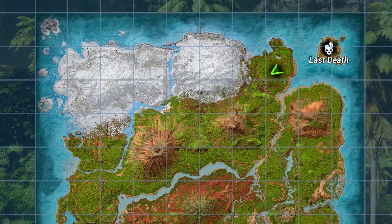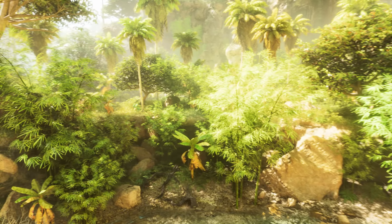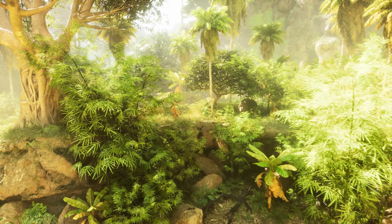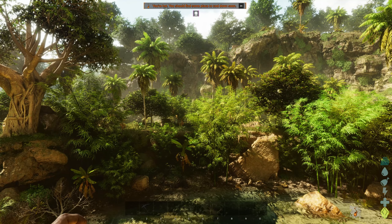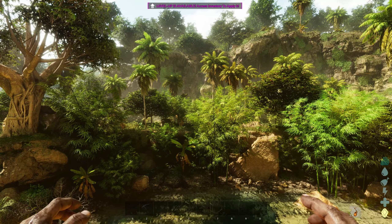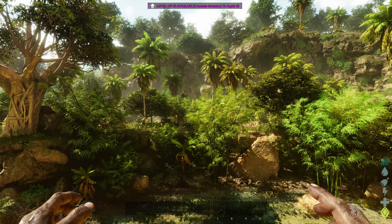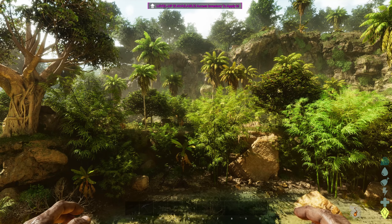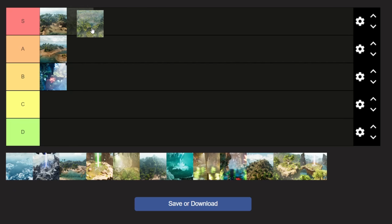It's also close to the snow, which is super useful for various resources such as oil, silica pearls, and organic polymer. I'm not sure that you can get a better location to build your base when you take all of these things into account. There is also a decent amount of flat land up on this cliff, which allows you to build a nice little base. I have to admit I was a little bit underwhelmed by how the location looked when I first saw it on ASA — I just felt that it looked arguably better on Ark Survival Evolved. I'm still going to rank this spot as an S tier building spot where it belongs.